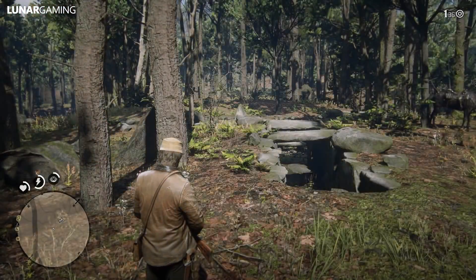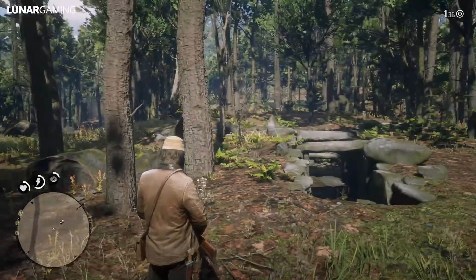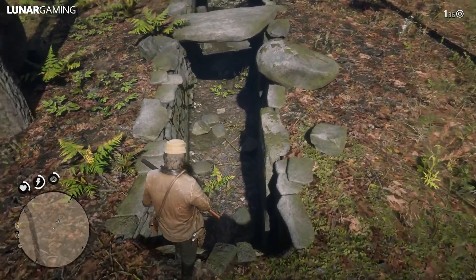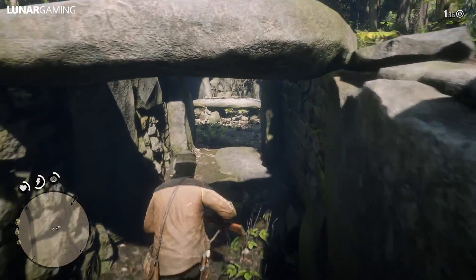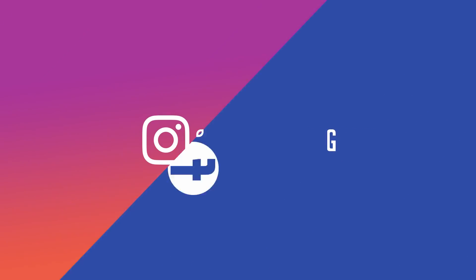Hey guys, it's me Lunar, welcome back to another Red Dead Redemption 2 video. In this one we're going to be taking a look at how to find the unique helmet — the Viking helm — and to go with it, the Viking hatchet. Only one of each of these are in game and you can find them in the game world. I'm going to show you the exact location in the video. If you find this helpful, like and share — it is very much appreciated.